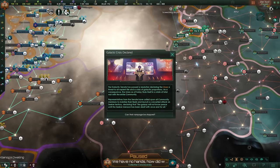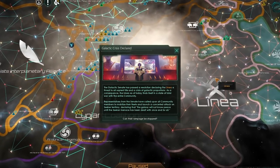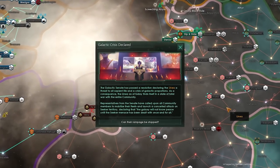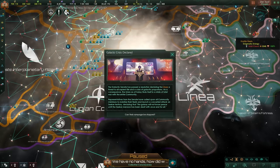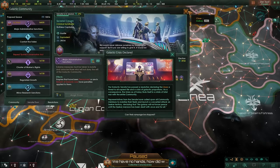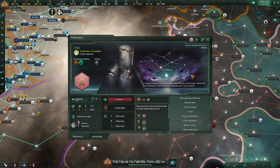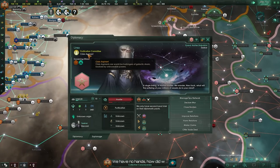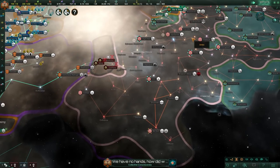When the hive mind consuming the entire galaxy and turning everybody into vassals is not considered the most dangerous thing at hand, and the galactic crisis is in fact the Purifier to your galactic east — you know you have problems. I'm not a member of the galactic community and don't adhere to their policies, so I'm not automatically at war with those guys. I consider that a win. And... the Tajanki are now extinct.